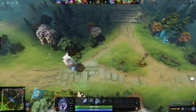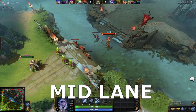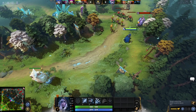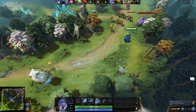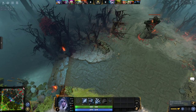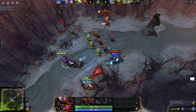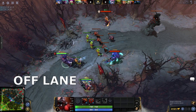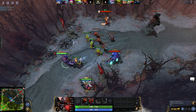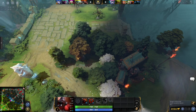The map of Dota contains 3 lanes, often referred to as the safe lane, mid lane, and off lane. In the side lanes, left undisturbed, creeps will meet closer to one team's tier 1 tower than the other. That team has the safe lane in that lane. For the Radiant, it is the bottom lane, and the Dire has its safe lane at the top. Opposite the safe lane is the off lane. Creeps here meet quite far from your tier 1 tower, and the relative lack of safety often dubs this lane the hard lane.